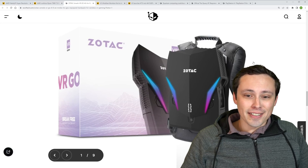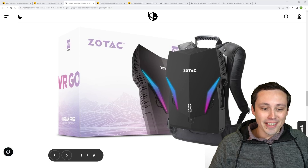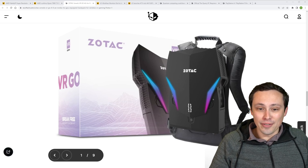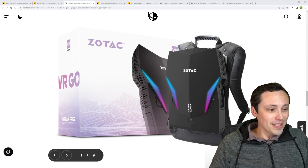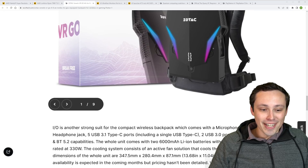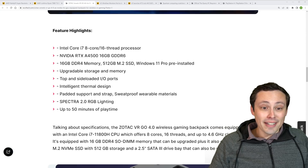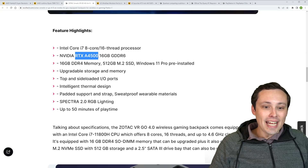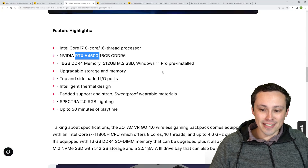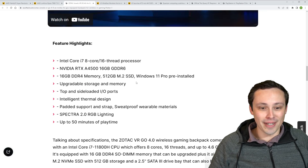Apparently VR backpacks are a thing — I hadn't seen these before. This is version 4.0 of Zotac's VR Go backpack. This VR backpack has a Core i7, an RTX A4500 — which I believe is something like an RTX 3060 level of performance, though I'm not super familiar with that GPU off the top of my head.